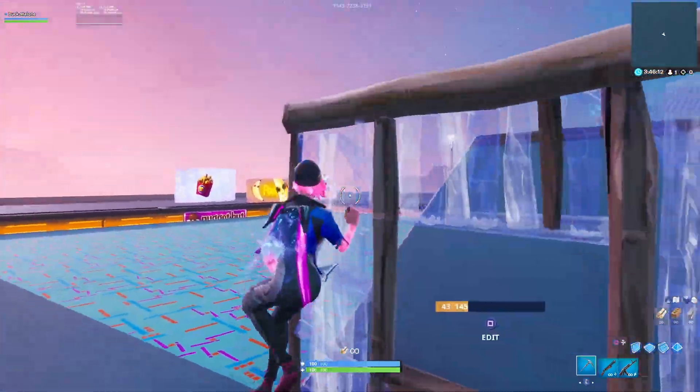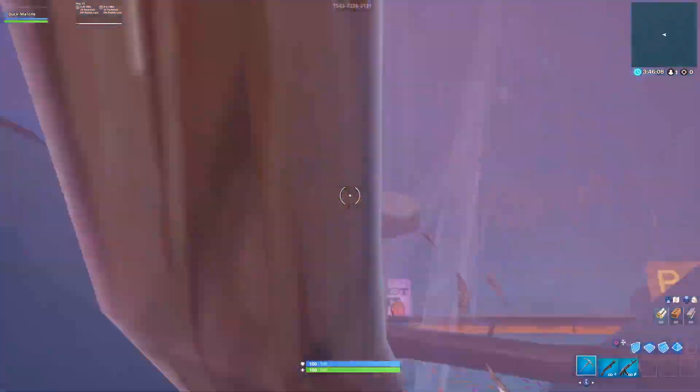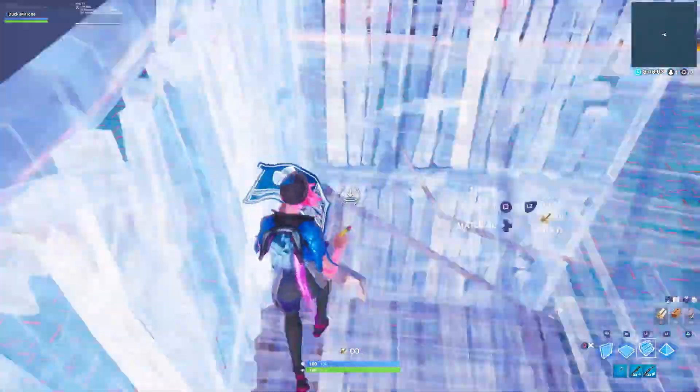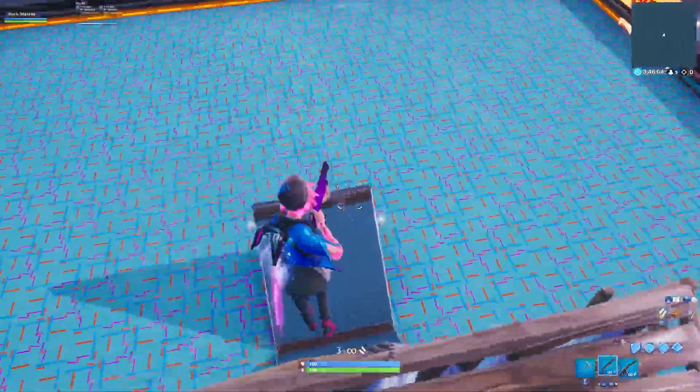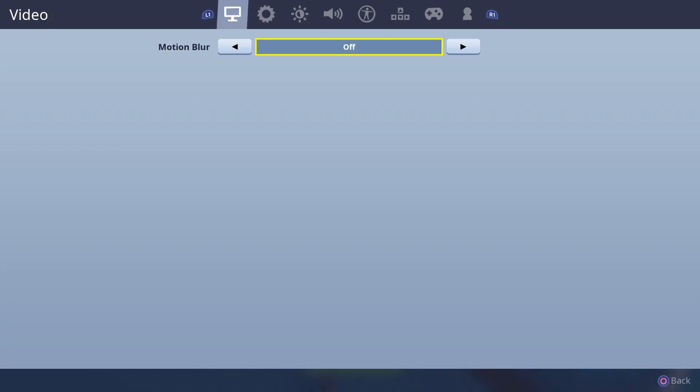Pueden usar esas dos variantes: la que tiene el pico en el pad, donde solo van a despegar el dedo un centímetro. Pero si ustedes lo que no quieren es nunca despegar su dedo del stick, pueden usar la nueva que estoy usando. Yo a partir de ahora voy a usar la segunda.